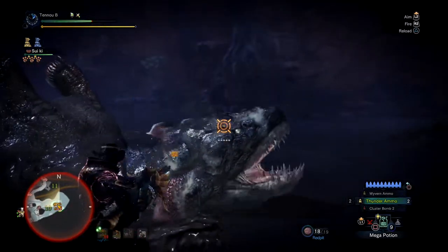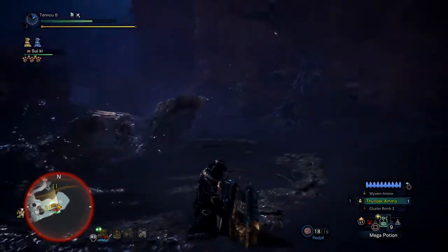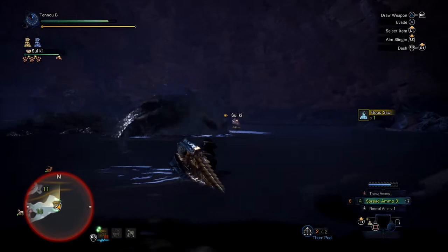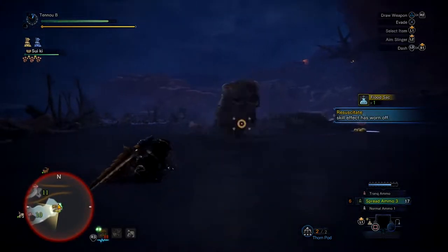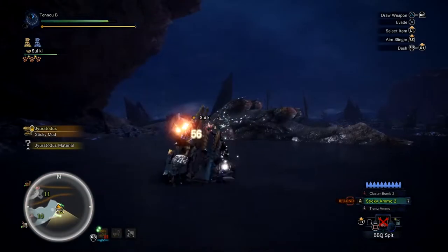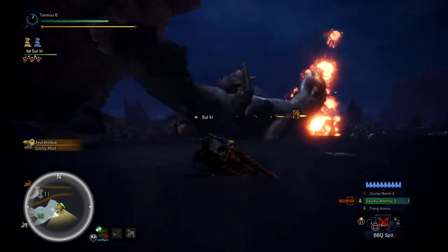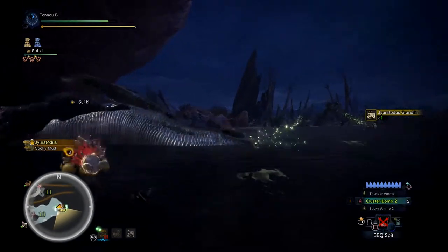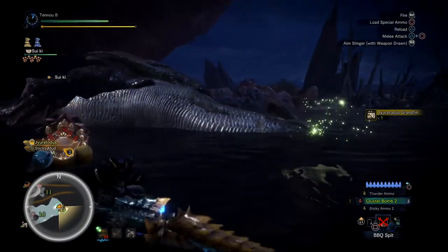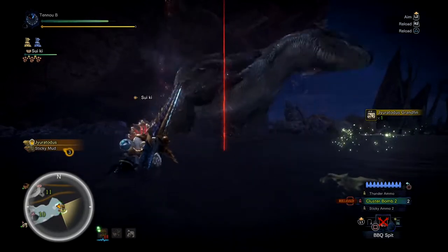This monster is very unique because its weaknesses change based on whether or not it's covered in mud. When it's covered in mud it's weak to water, which will wash off the mud. When it is no longer covered in mud it's then weak to fire and thunder, and resistant to water — and vice versa for thunder and fire, it resists those when it's covered in mud.